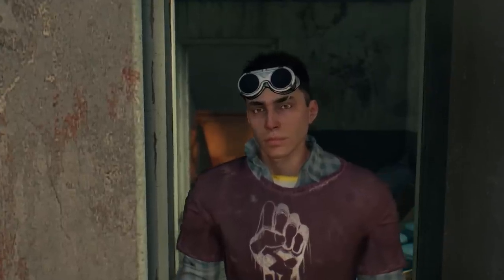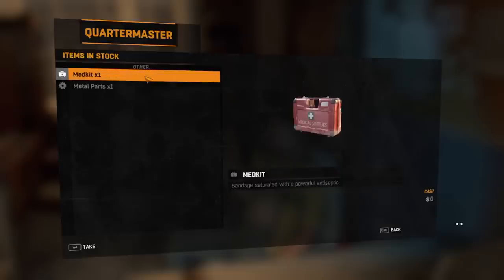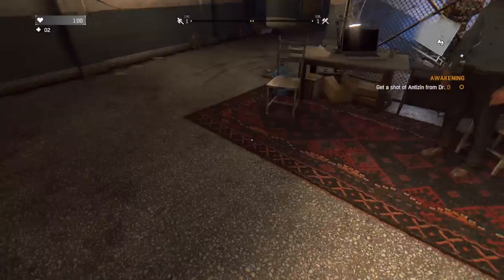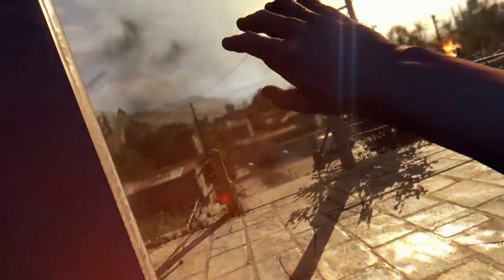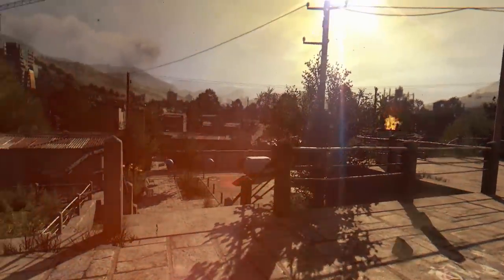Returning to Rahim, he tells me to see a doctor. Before that, I need to get geared up — a table leg and a wrench will suffice. Because this isn't as blinding as getting out of a vault, I feel like I am completely experienced and don't need any advice or tutorials.